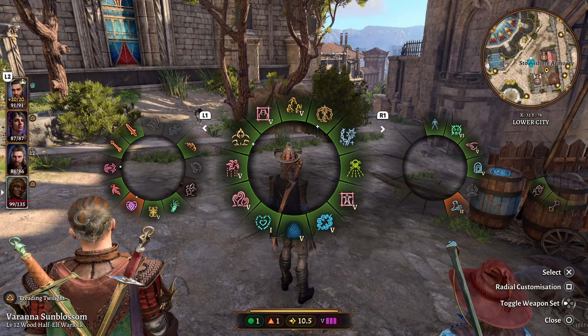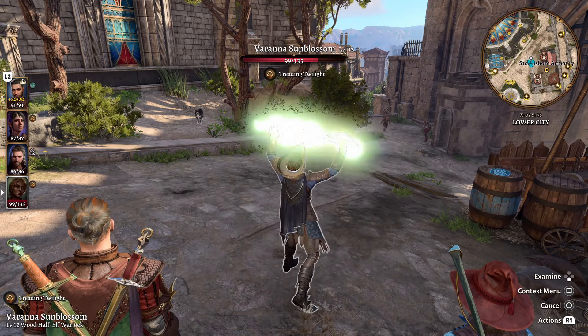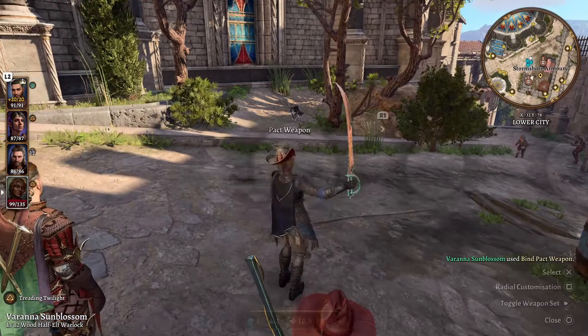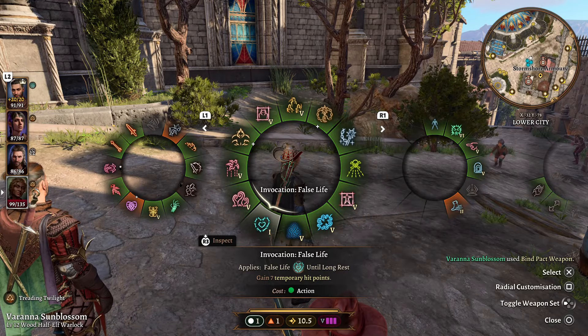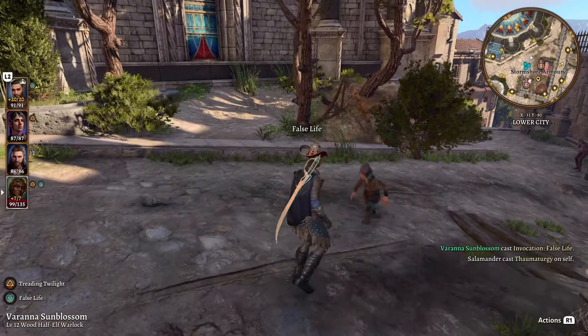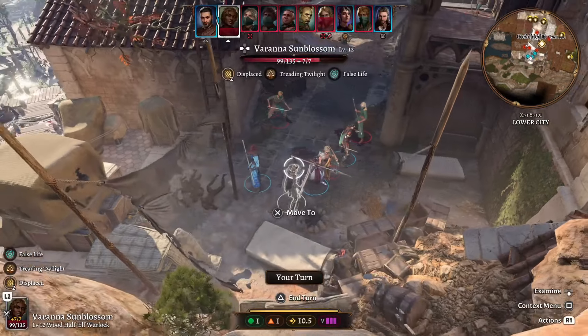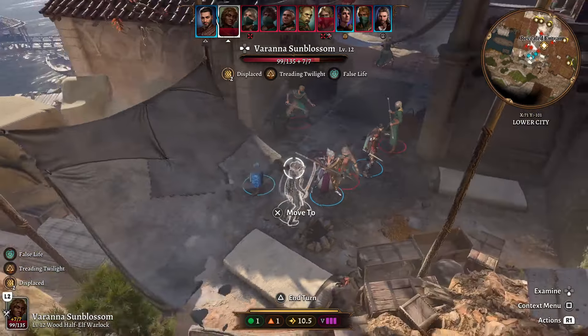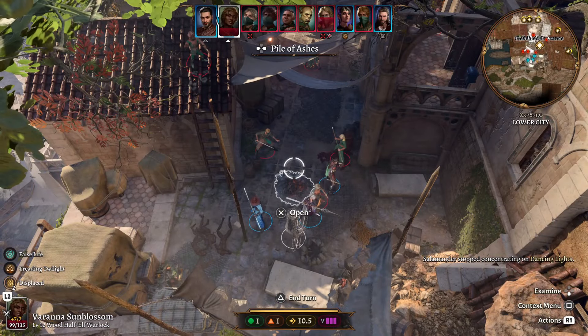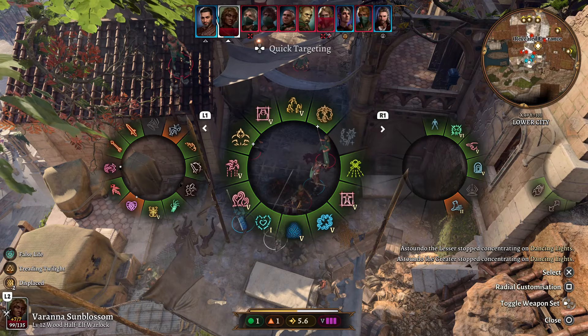Before we do anything - as soon as you leave camp after a long rest, do not forget to bind your pact weapon. And if you wish, use your invocation to get those 7 temporary hit points. Now we are in combat, and our warlock is not only displaced thanks to her cape, but also has the same initiative as the rogue, meaning we get to go first - which is really good because it means we can set up all our spells.